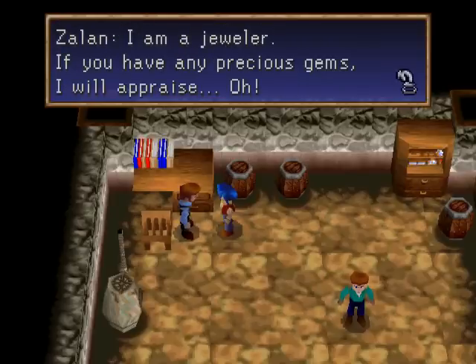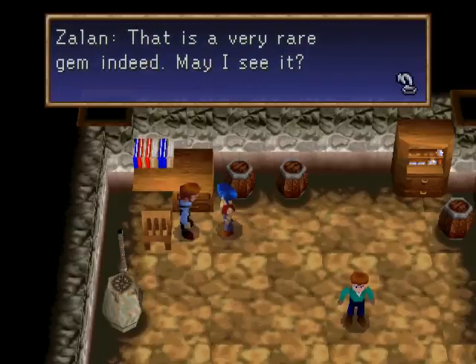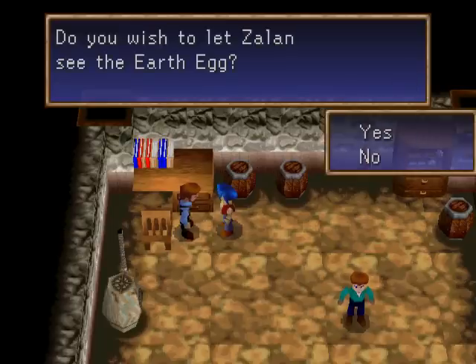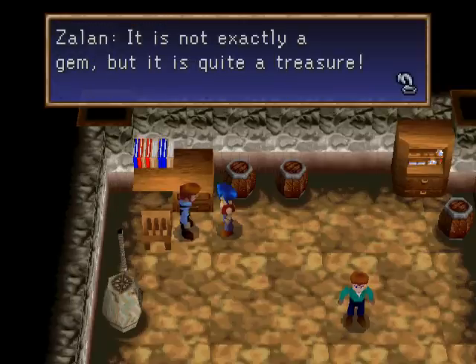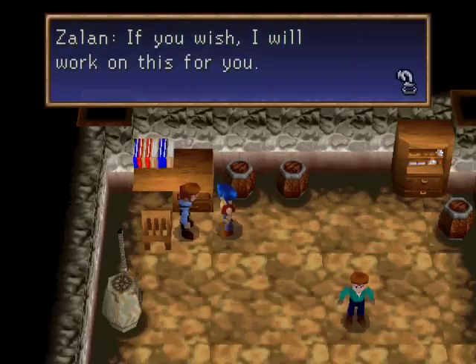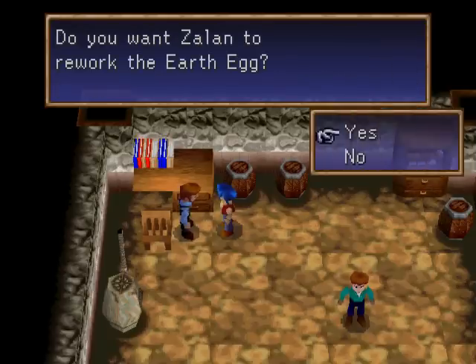'I'm a jeweler. If you have any precious gems, I will appraise... oh. Well, well. That is a very rare gem indeed. May I see it?' Sure. 'See the Earth Egg. This is amazing. It is not exactly a gem, but it is quite a treasure. And I sense an amazing power inside it. If you wish, I will work on this for you. Making an accessory out of it may bring out its amazing power.' Sure, rework it.